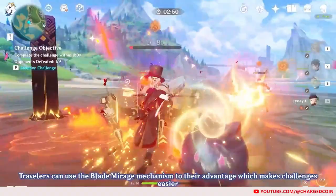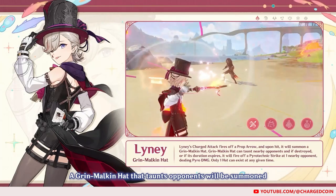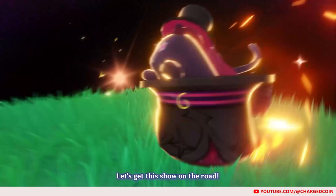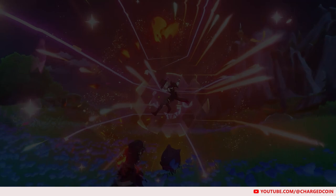First, Lyney uses charged attacks, similar to Ganyu, with two charges. When he fires off the second charge, he will deal Pyro damage and summon a green Makin hat. This hat will explode and deal damage when its duration expires. For his elemental burst, he will turn into this hat and deal Pyro damage to enemies in the area.